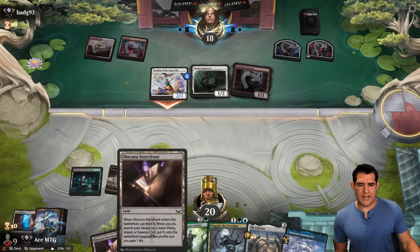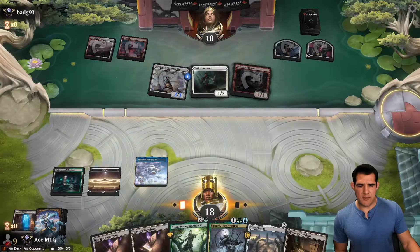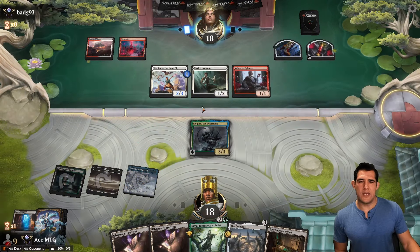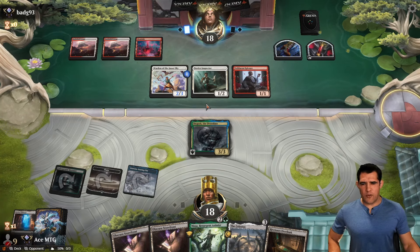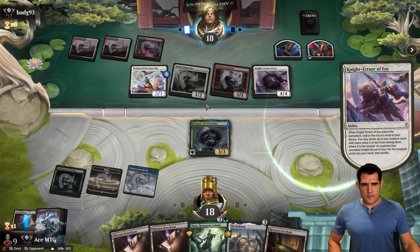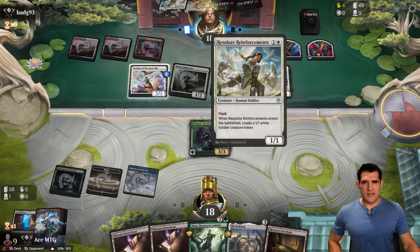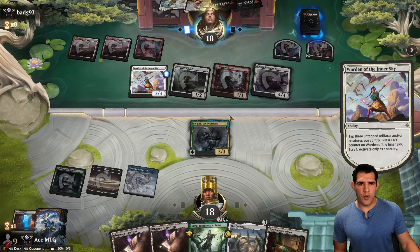Plains, Island, Swamp — we'll have to find a Swamp. We gotta get something down, we need some sort of threat. Force them to use their Scry again so they can get in. If they have the Case right now, that is absolutely devastating for us. Not great, but we're not out of it. Okay, not the biggest hits — they could still get their Scry. Still get in for three though.